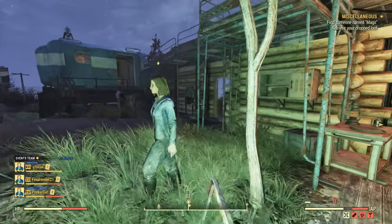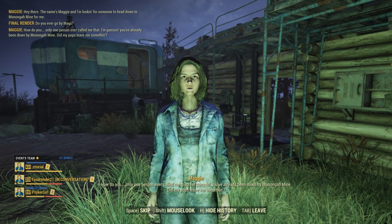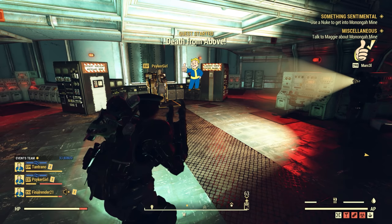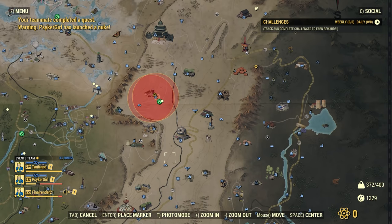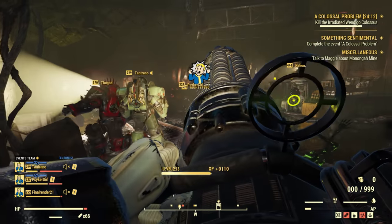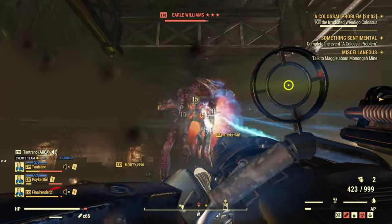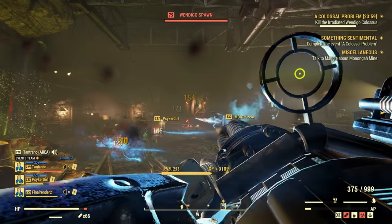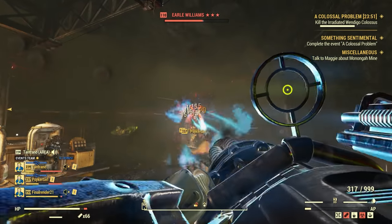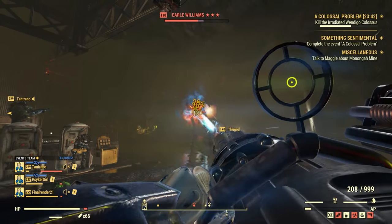This event starts by finding a new NPC inside Foundation who will tell you to go and search Monongah Mine for her father. However, the mine is sealed shut — it has been collapsed for a while — and the only way to reveal the mine and clear the rubble is to nuke it. So you need to launch a nuke at Monongah Mine to start the event. Inside, it's full of Wendigo and also a Wendigo Colossus which you have to kill. This event is very similar to Scorched Earth in that you need to launch a nuke and do it with high-level players. It's classed as a very hard event, so you get an awful lot of gold bullion for doing it.